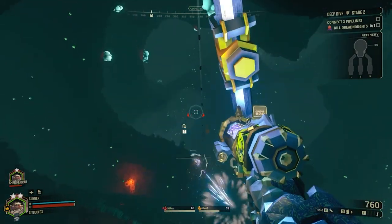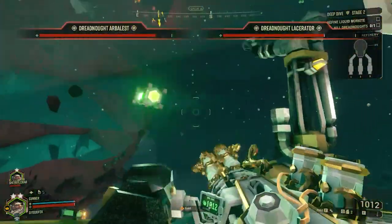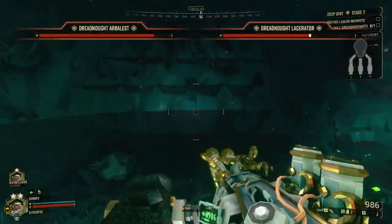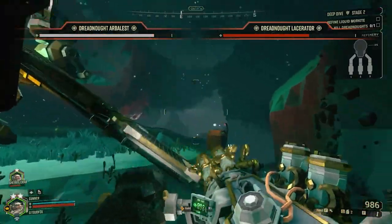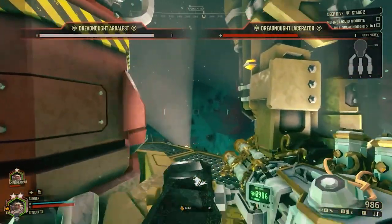There's a lot of Nitra in this level, so it's a great chance to restock. When you fight the Twins, remember to try to damage them equally in order to minimize their healing, since the lower health Dreadnought catches up to the higher health Dreadnought in the Twins' fight. Otherwise fairly straightforward — let's move on to the third mission.